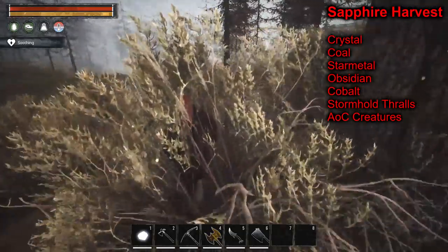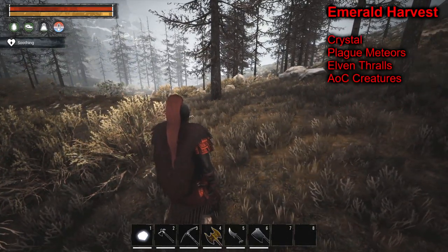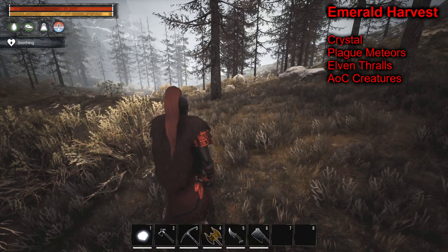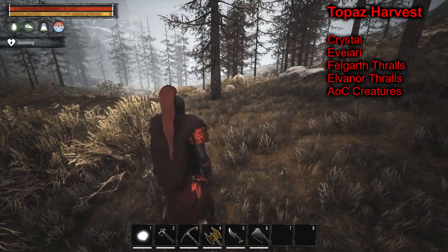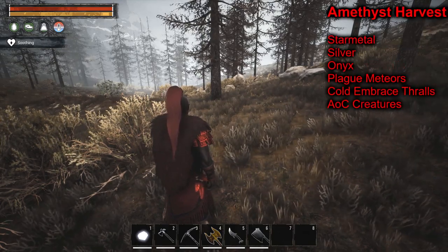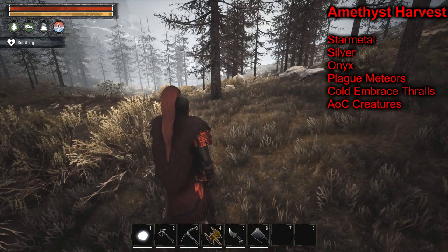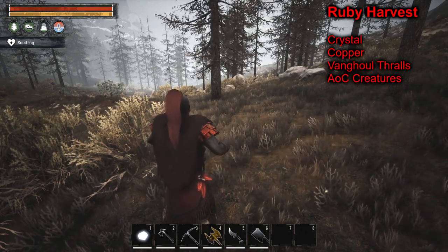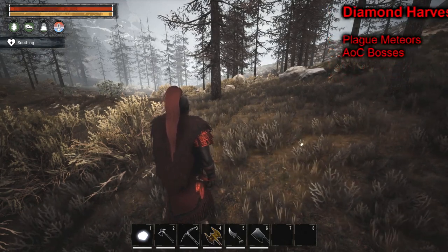Any of the AoC bosses - the wraith, Gathan in the volcano, his brother in the Unnamed City, the warfront bosses, the Scourge Rhino or corrupted rhino, the crocodile - they're all going to drop Age of Calamitous things and usually have a very good chance to drop either a lot of amethyst or diamond uncut or full, or a combination along with other gems. That's going to be your best bet.